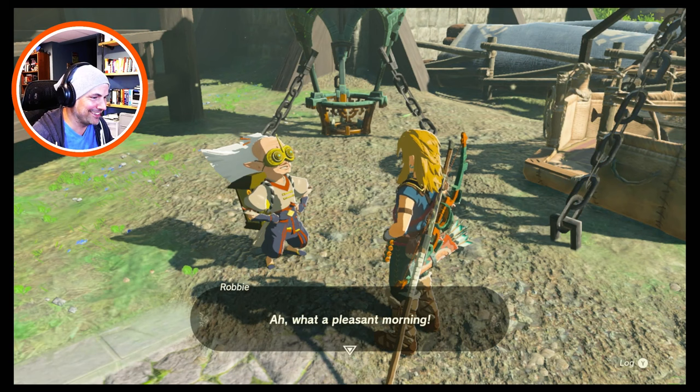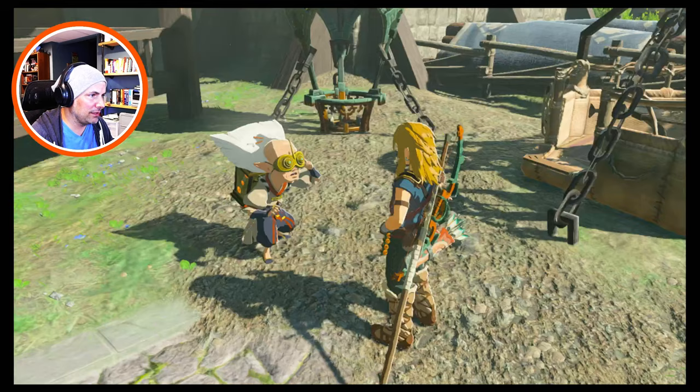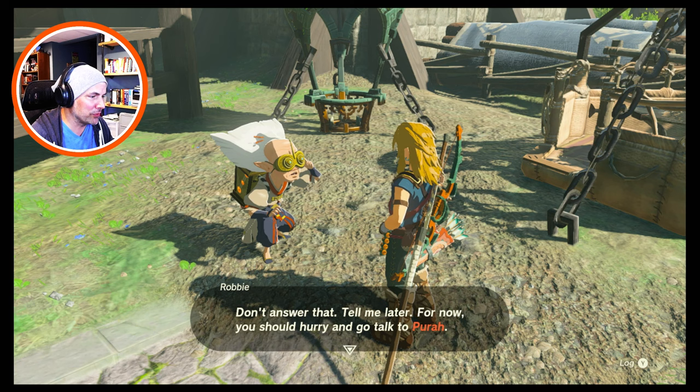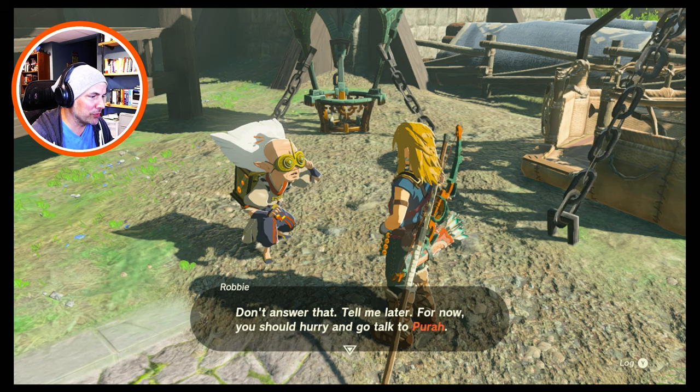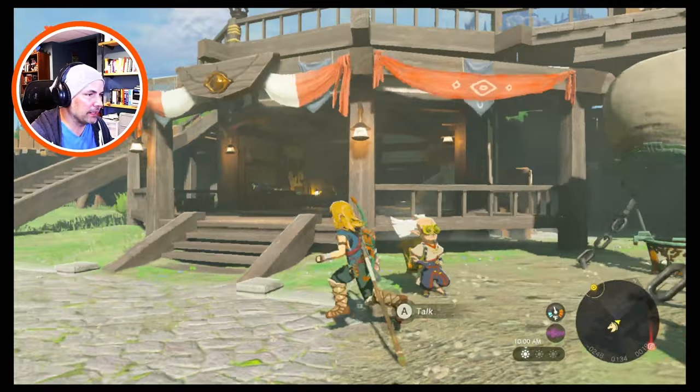Robbie! Oh, what a pleasant morning. Hey, hey — where have you been? Robbie, head of Purah Pad development. Don't answer that, tell me later — for now you should hurry and go talk to Purah. She's been in a tizzy ever since you and the princess disappeared. She's in the building with the telescope, up on the second floor — go see her and give her some peace of mind.